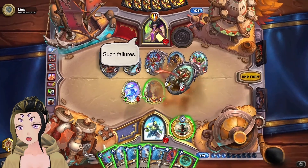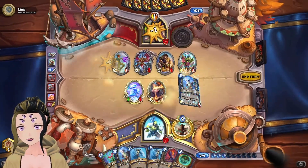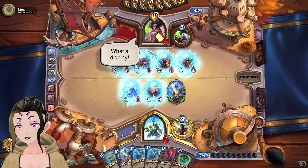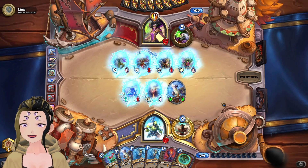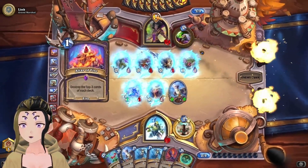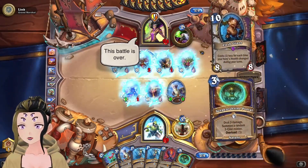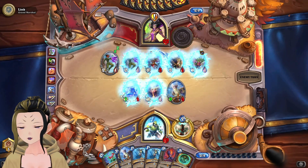We're going to kill both of the 6/6s and attack, then put down the Macaw. I probably should have done that in a slightly different order, but oh well. We should get Captain Smite or Mr. Smite off of N'Zoth next turn, though they're going to mill more of our deck — and another one of the cards I did not want to see milled. Not enough damage to kill the Macaw.